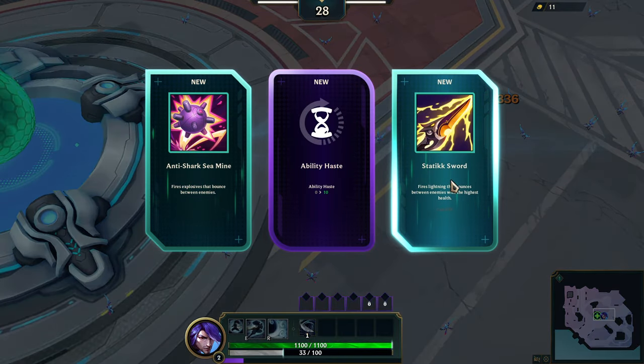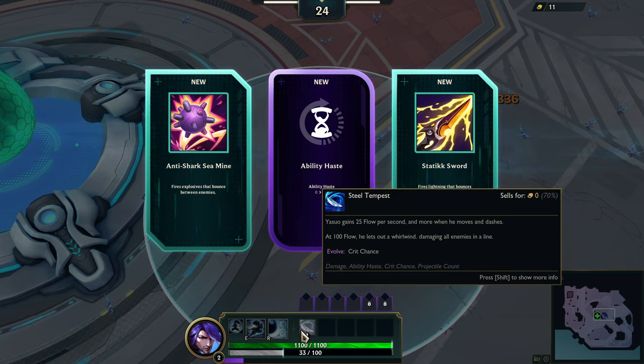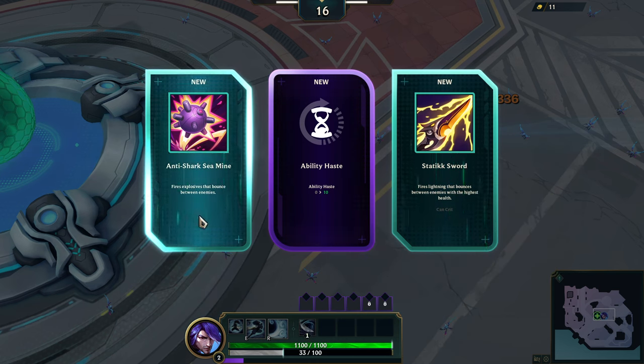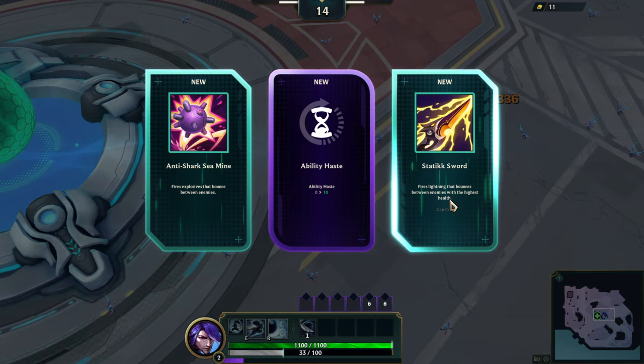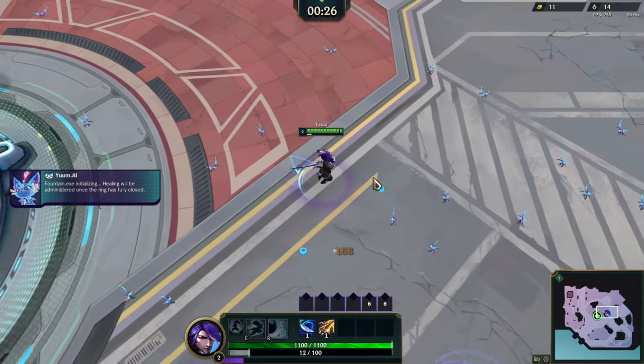I'm pretty sure that getting the final three is a little bit crazy. My normal weapon here, my Steel Tempest, scales off of crit chance, so I want other things that can crit. The Static Sword can crit, so I'm going to do Static Sword — and plus it's on theme, it's Yasuo.